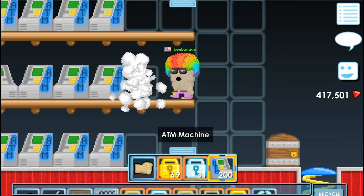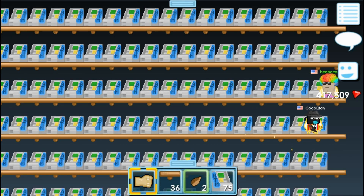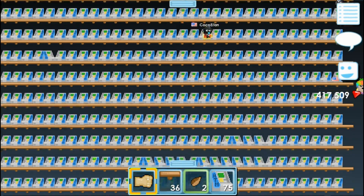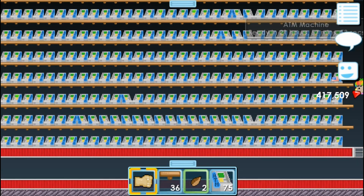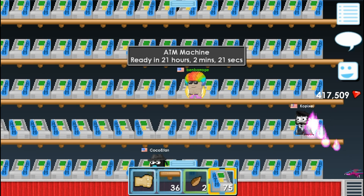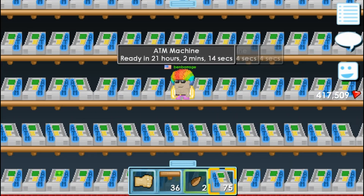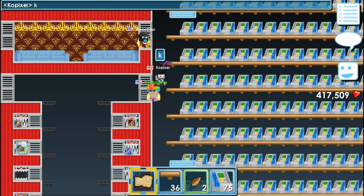I did the right side so now it's all filled up on the right side, but I'm kind of out of room to place more ATMs. I got 75 more so I'm gonna find some space to place these in this world. I don't want to build a separate world for just 75 ATMs.